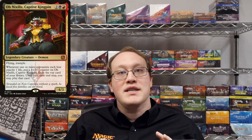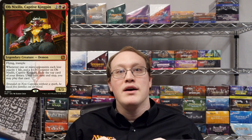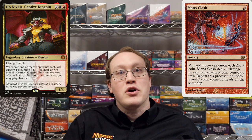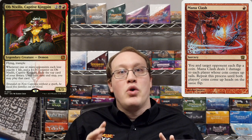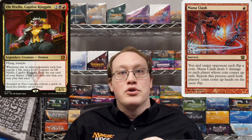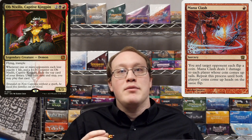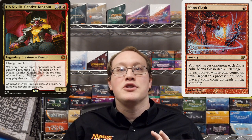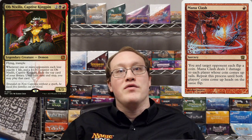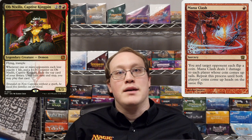Another thing to look for is the phrase "repeat this process", which specifically indicates that the actions involved in the process happen multiple times in sequence. For example, Mana Clash defines a process where 2 players each flip a coin, and then Mana Clash deals 1 damage to each player whose coin was Tails. Since we're performing this process multiple times, each flip's worth of damage happens separately, and Obnixilis will see the opponent losing 1 life the appropriate number of times, even though all of the damage happens during the resolution of the same spell.